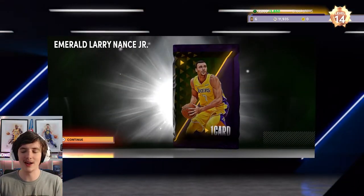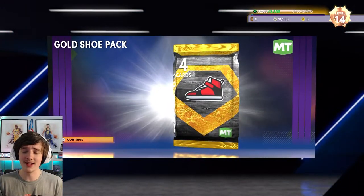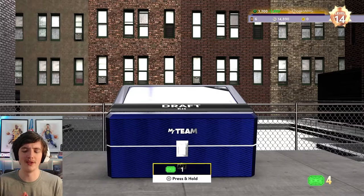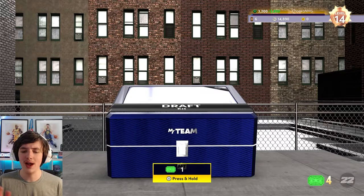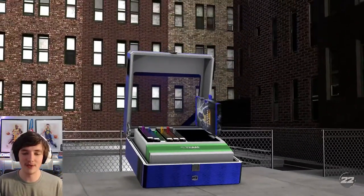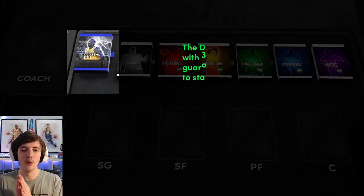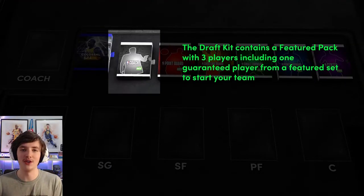We get Emerald Larry Nance Jr. — at the time of recording I actually haven't used him yet, so I'll be excited to. Here's an update on my Limited lineup — this is what I was running on Limited this weekend: Boone and James Donaldson. That was when I was level 9, so it has changed a little bit. And we decided to do my first draft — my first no money spent draft. Very exciting stuff.